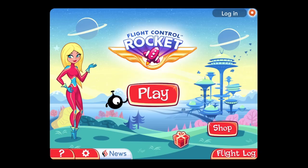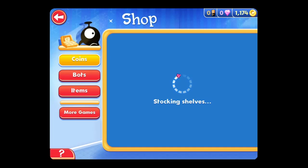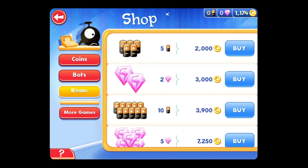This one takes it into space and adds a science fiction flair. One thing that's different from the original is a shop where you can buy more coins. There are different robots, and you can pick up items — batteries power the robots, and every time you use a robot it discharges the batteries, so if you want to use them often you'll need more.